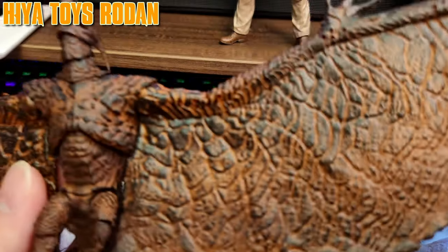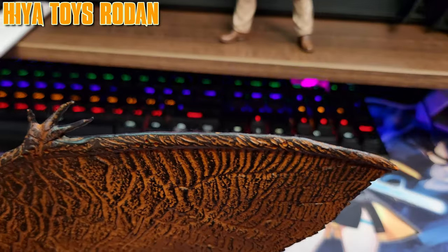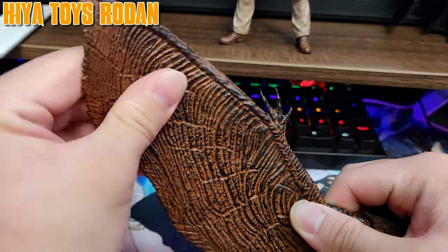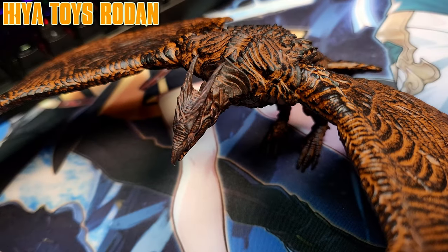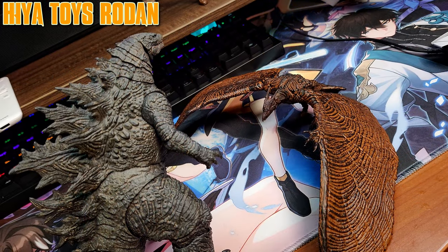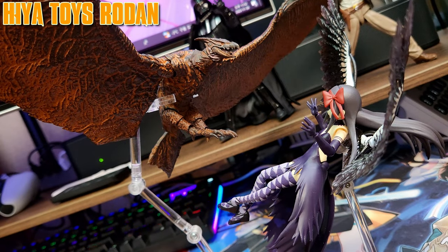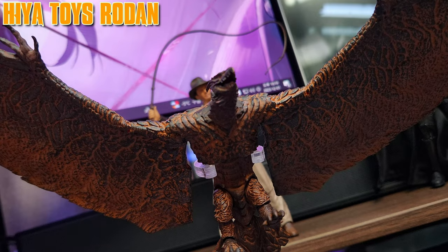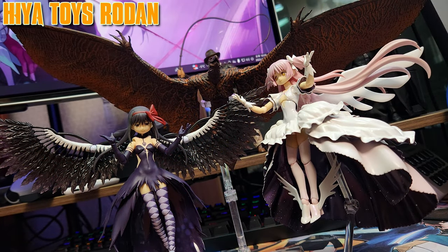Now let's not forget about the wings — rather than being connected through a particular joint, they are all connected through a bendy wire with the skin being composed of soft, foil-like plastic, allowing them to move in extremely diverse poses that were impossible to reproduce through previous joints, accurately depicting how Rodan was able to conduct dogfights in the film. To sum up, the best articulation regarding a winged being I've laid my hands on.